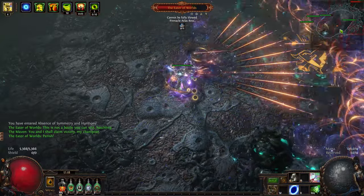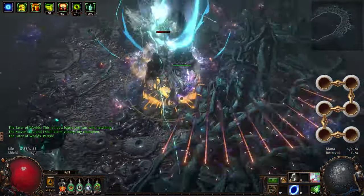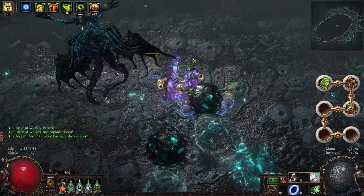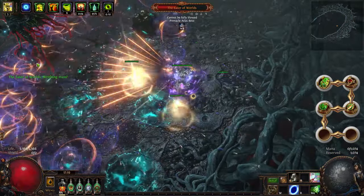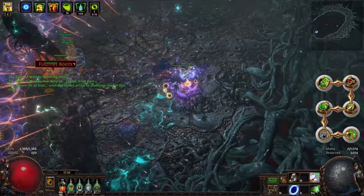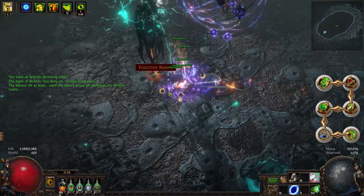Now let's talk about the gems that go inside our items. For our main 6-link we have: Tornado Shot, Awakened Elemental Damage with Attacks, Awakened Vicious Projectiles, Awakened Cold Penetration, Bonechill, and Hypothermia. This setup goes in our chest to benefit from the item rarity support crafted there.